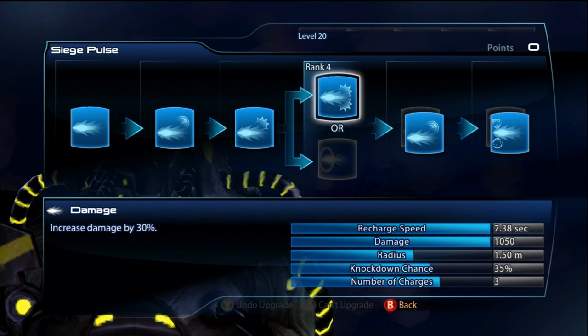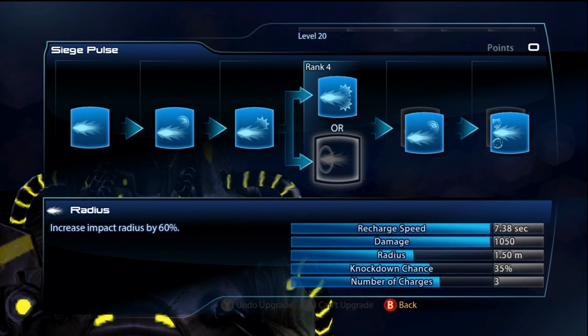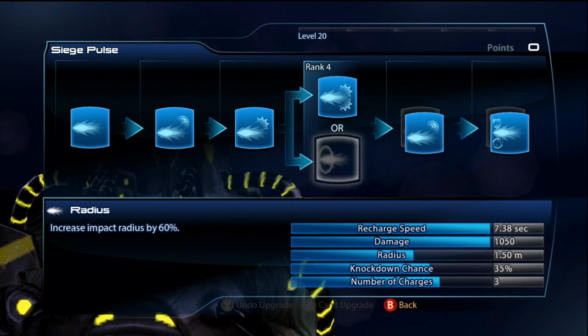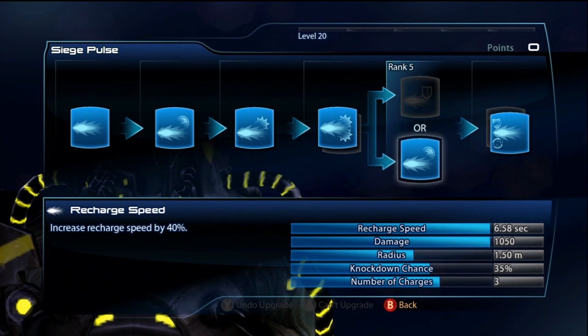Now for Siege Pulse, I actually have damage for the first slot, but I'm really conflicted on this. I don't know if I want the damage or if I want radius — this is really up to you. I've tried both and I can honestly say I liked both of them. Radius doesn't really increase the radius that much, but it is definitely noticeable, and damage doesn't really increase the damage that much, but it is a little noticeable.